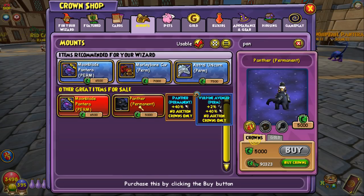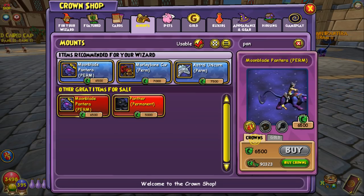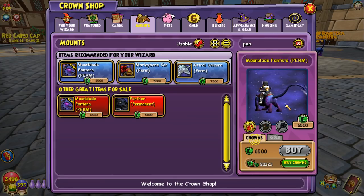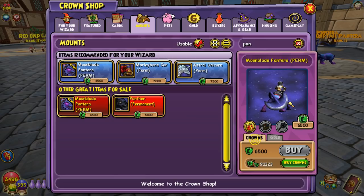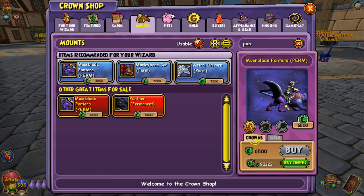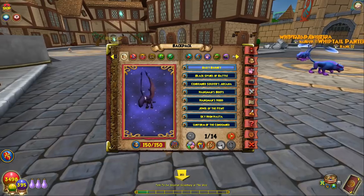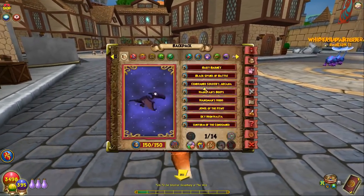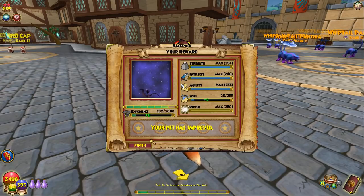So you've got the regular Panther, which I used in Zepharia, and now we've got the Moonblade Pantera upgrade. Look at this thing — that is crazy. I don't have any bag space, so this thing looks insane. It's got a saddle. Are the little symbols on its hind legs the same? Still yeah, it still has that — it just looks better. I need to delete something in my bag so we can actually go ahead and buy this.